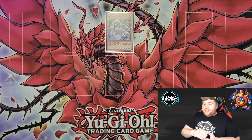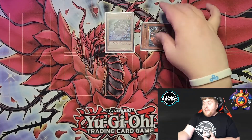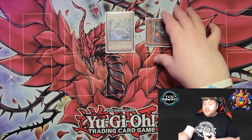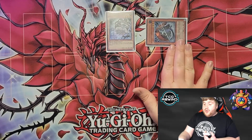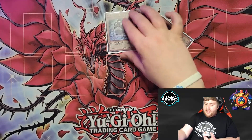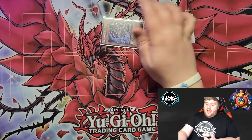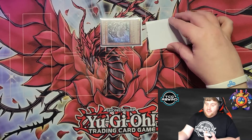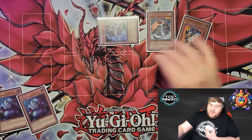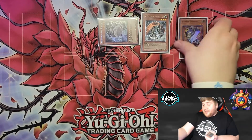And then we have a single copy of Super Nimble Mega Hamster. The only target this card can get is Dark Soul. I've almost debated running Foolish Burial just to get Dark Soul in your graveyard so you can start recycling it with Fulhelmknights and such. This card is so good, which is why it's important to have more ways to search it out. People don't expect Mega Hamster, so getting it for free — if they attack into it on their turn and you flip it up, you can normal summon a Pashuul, and then you have Trishula right there with an end phase search.